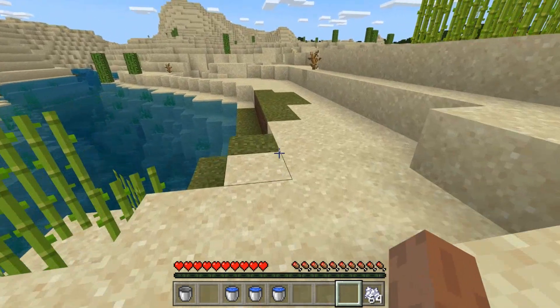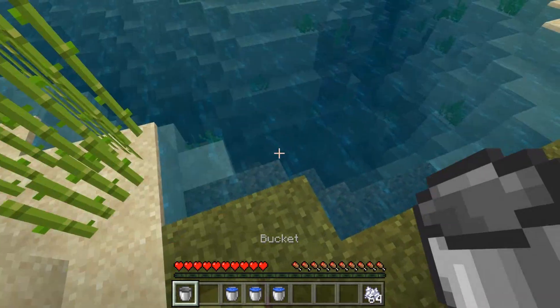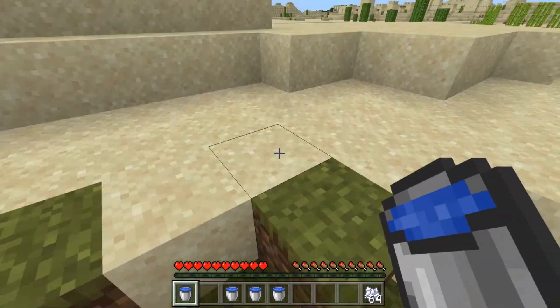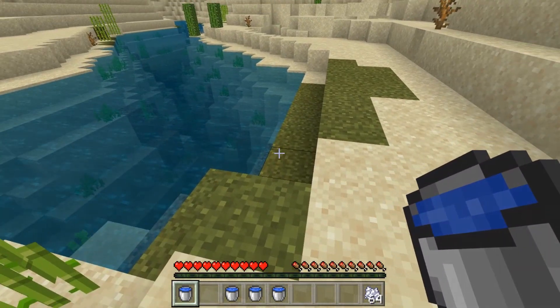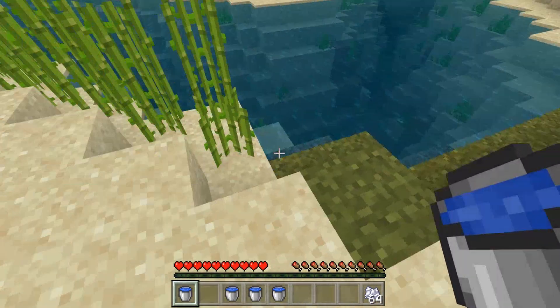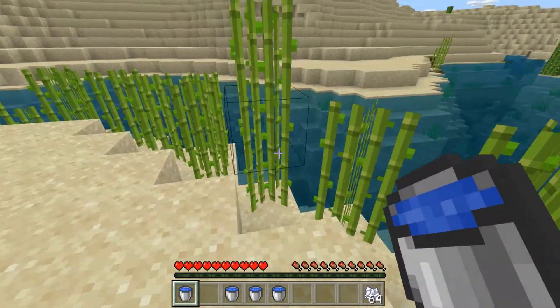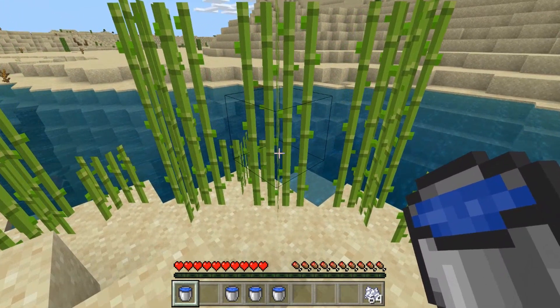Alright, a couple of things. First off, we're going to need some buckets of water. I'm going to get one more bucket of water here. All you need to do is make a bucket and scoop some water up from anywhere, or you can use existing water. If you don't have a bucket, you can just plant along a shoreline. But I'm going to show you a more efficient way to plant sugarcane.